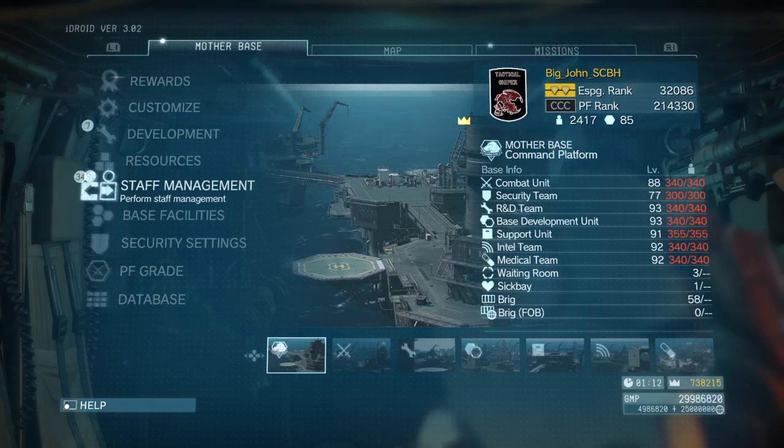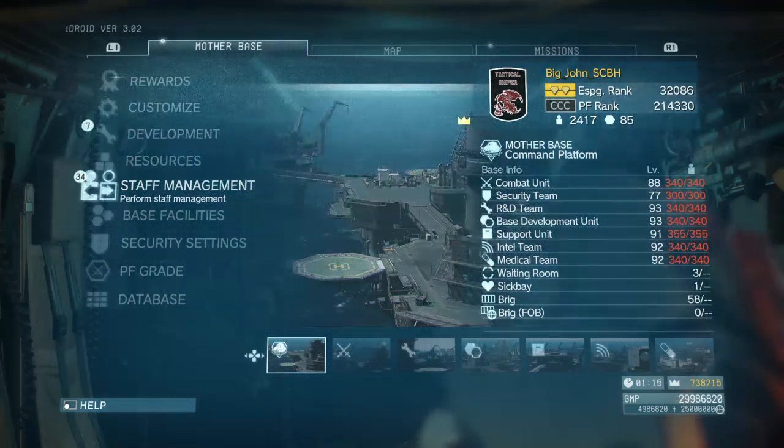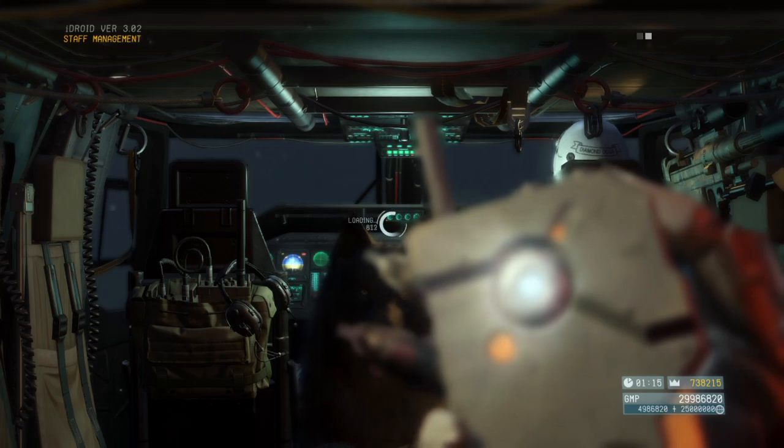You can go ahead and dismiss the lower-grade ones in the waiting room — like an A-plus or an A. What I like to do is go to staff management and into my waiting room.